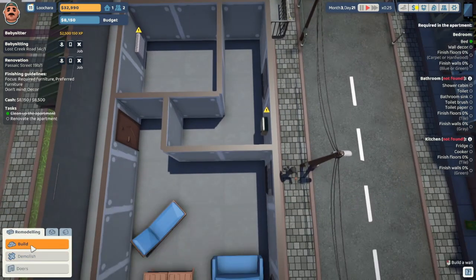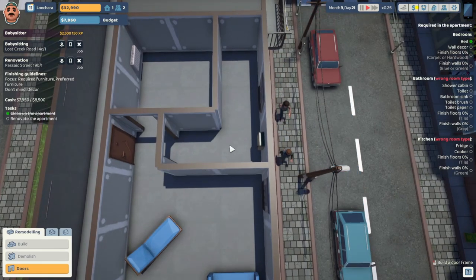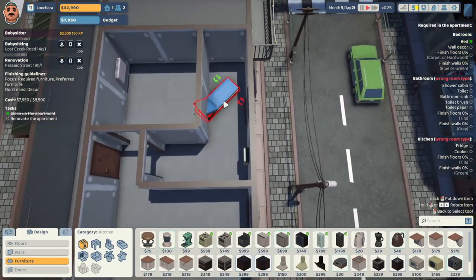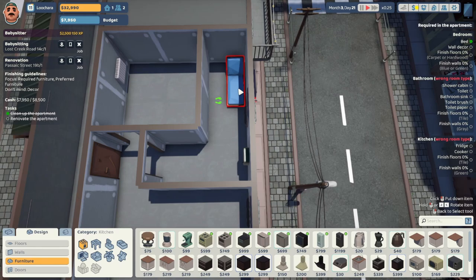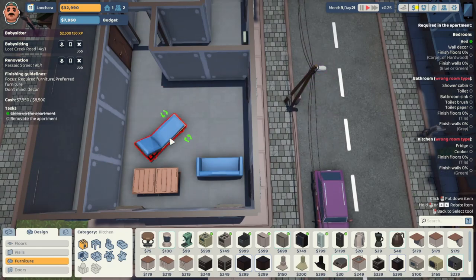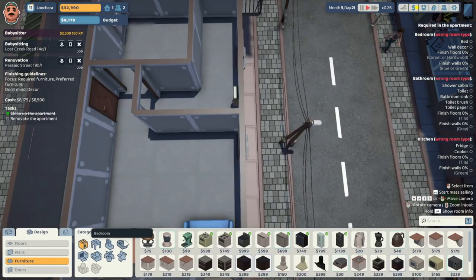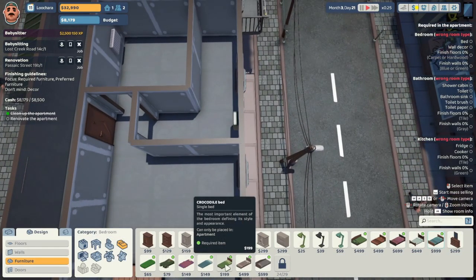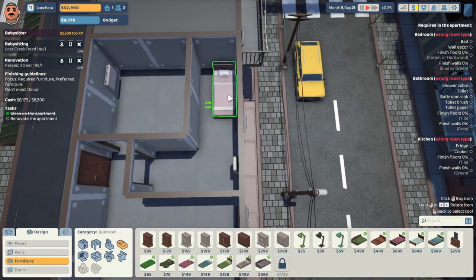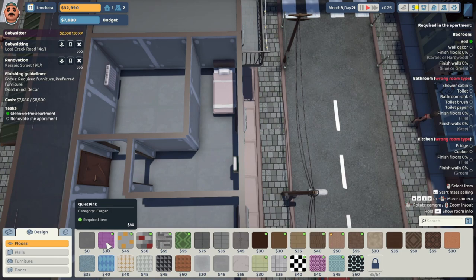I need some doors. Alright, so this is considered a bed apparently — if you insist, game. Oh, it doesn't fit in there, so I'm selling it. My budget is eight grand — let's go with a nice little bed. Let's back up and put floors and walls in. They want carpet or hardwood — let's go with some carpet. Blue or green walls?